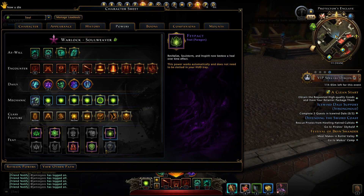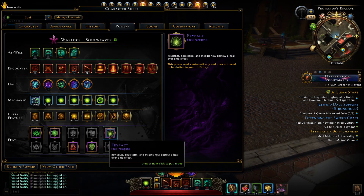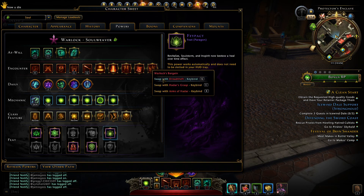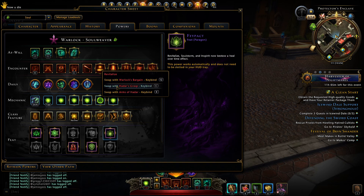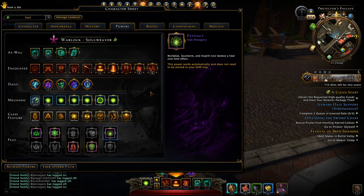Here you can see my powers and feat points. If you take Hell Pact then you will heal your team and generate some temporary HP to absorb damage - it depends on your heal power. If you take Fey Pact then you will get heal over time. Both are good, you can use either of them. I am using Fey Pact because it helps a lot.